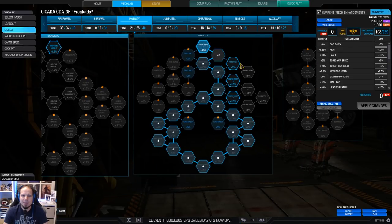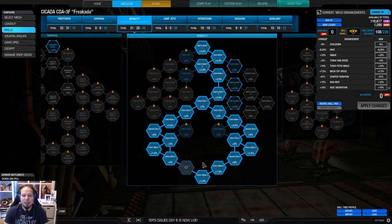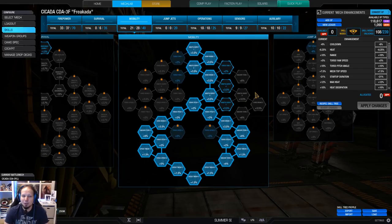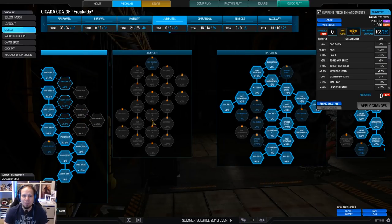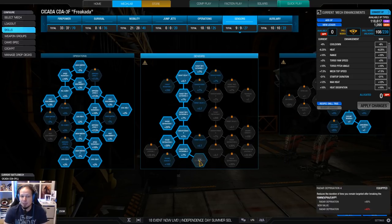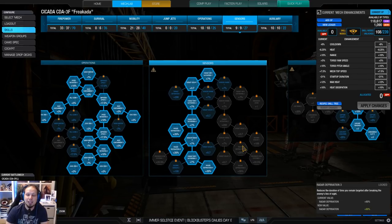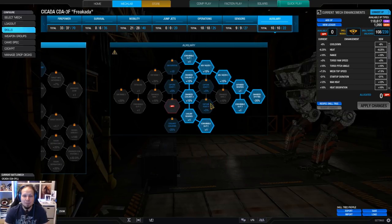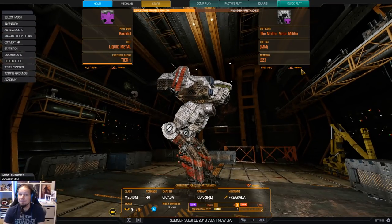No survivability because mobility is our armor, and therefore I'm going for full speed tweak and anchor turn. Anchor turn is really great to make some sharp corners when you are in trouble. We have the full cooldown unlocked and we also have the radar deprivation which is so nice — you can break line of sight and therefore locks with ease. And then double artillery and double cool shot to keep the damage up. That's the build everybody.